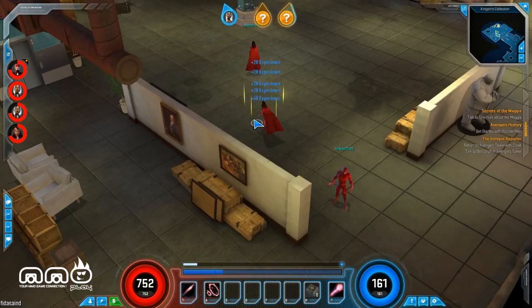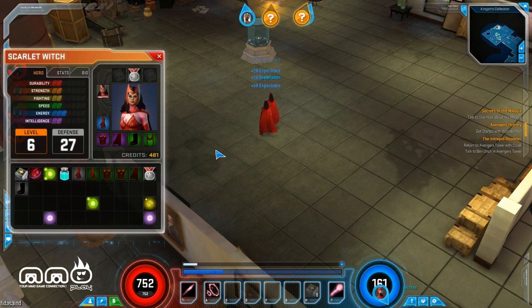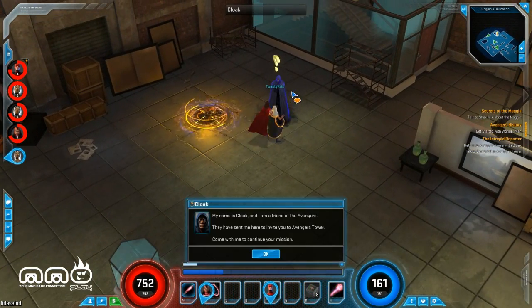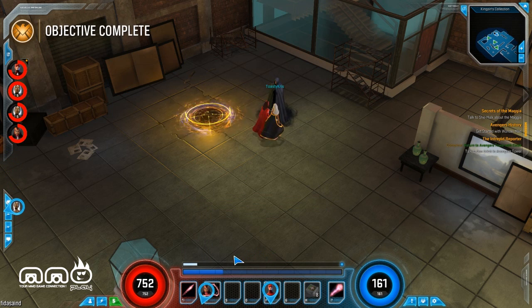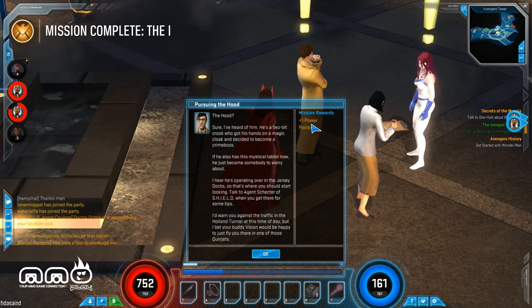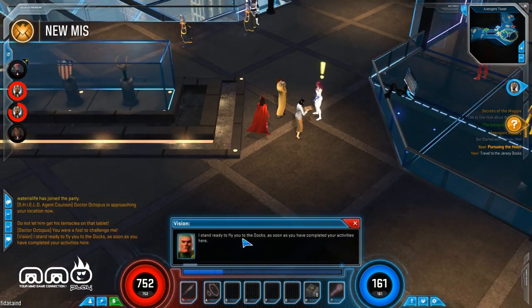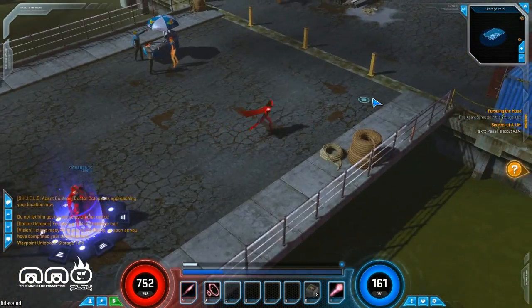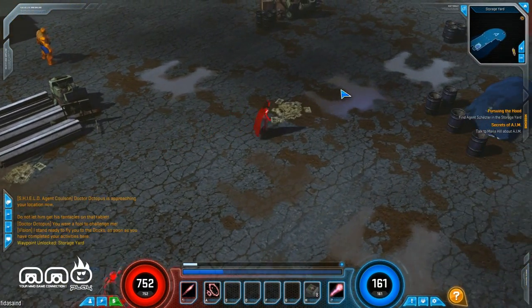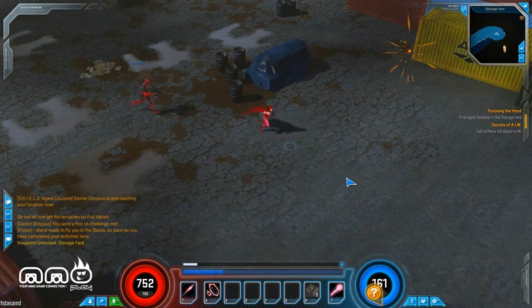Loot does seem to be character specific. But if you pick up an item and your inventory is full, everyone else can grab it. Mission objective complete — I probably got a quest here to turn in and get some reward. The loading times are a little bit long — I do wish there were cut scenes during the loading times. Mission reward: plus one power point, and I also got 25 hit points permanently from during that quest. This is an open world area in the storage yard, and this is where it's got a bit of an MMO feel, which is a nice combination.